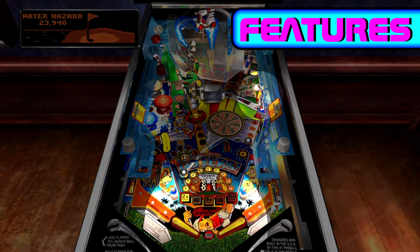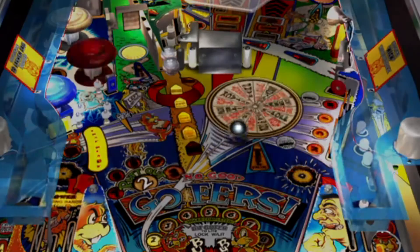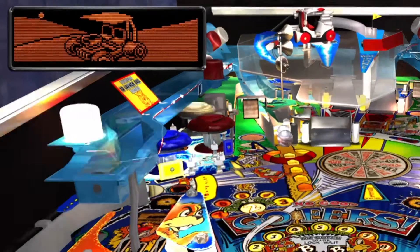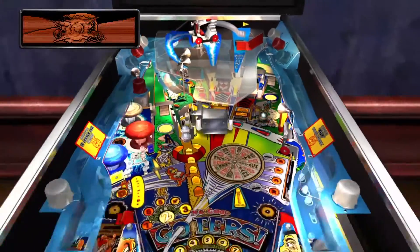The table features three flippers, three bumpers, two retracting ramps with gophers underneath, a whirlwheel, a golf cart, and a hole-in-one shot that can only be made by shooting the ball off the slam ramp.